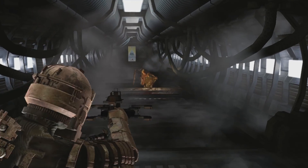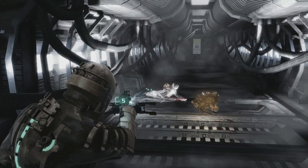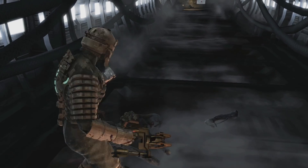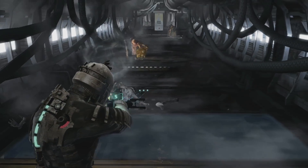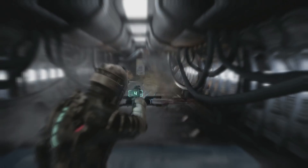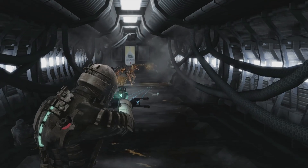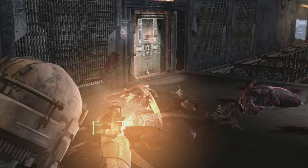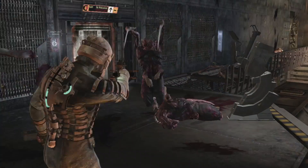The exploder is nowhere near as fast as the twitcher, but that doesn't mean it's any less lethal. Its big, blobby arm might look like a giant cotton bud covered in earwax, but that bulky yellow blob is even worse than that sounds — it's actually a pustule filled with a volatile chemical which is prone to exploding when it hits Isaac in the face. Due to the volatile nature of its fist of fury, this is another enemy you'll want to keep as far away from as possible. If you spot one shambling towards you, take aim at the glowing weak spot and it'll detonate instantly. Not only does this turn the exploder into an ex-exploder, but the resulting splash damage will almost certainly wipe out any other necromorphs standing nearby.